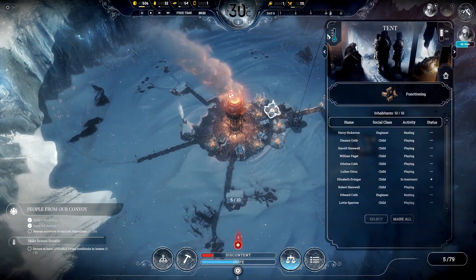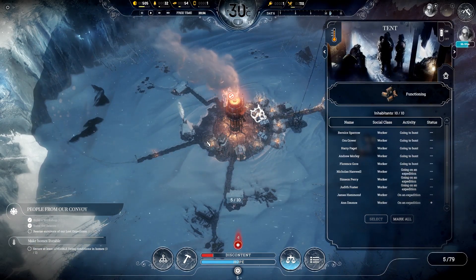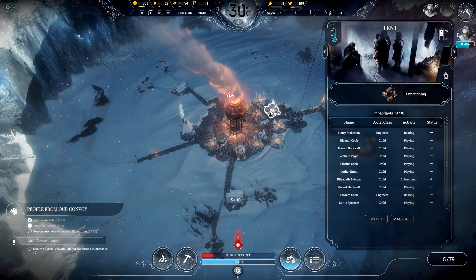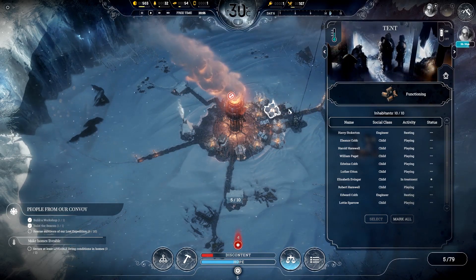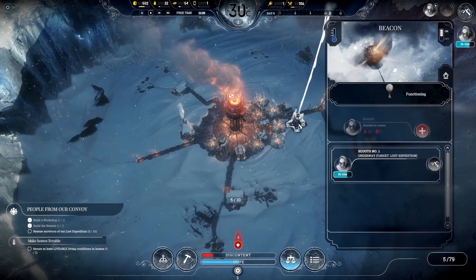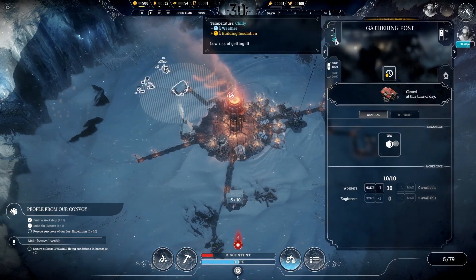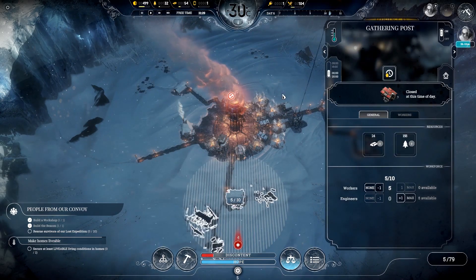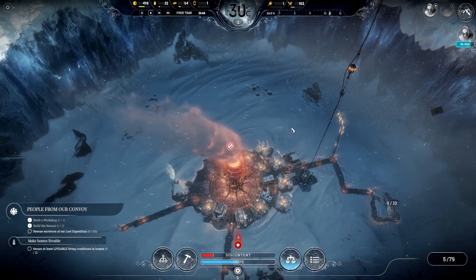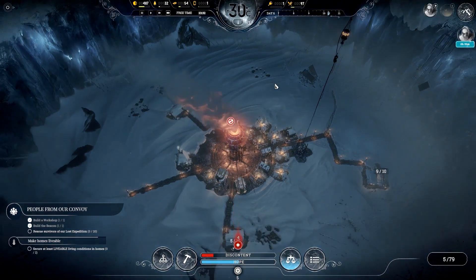I believe it's these places which are a bit chilly. These houses are chilly. The houses in the first cylinder are livable, whereas in the second circle it's chilly, and in the third circle, in the cemetery, it's just cold with a risk of getting ill. That's why I'm putting all the crappy buildings further out. We could put heaters in here, but it's actually not too bad. We're doing okay, actually - discontent is down, hope is decent. I'm going to speed things up. Let's get to the expedition. Let's see what the outcome of all that is.